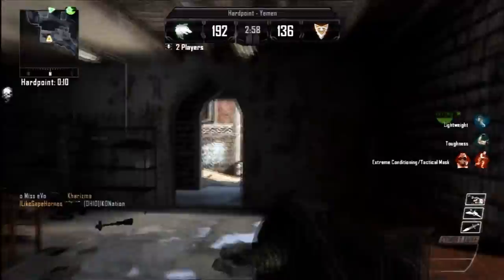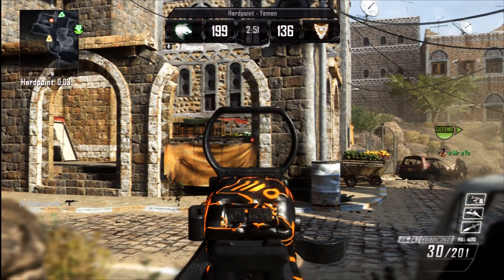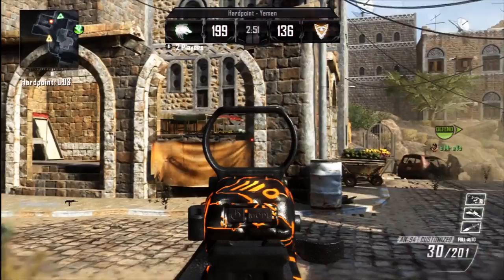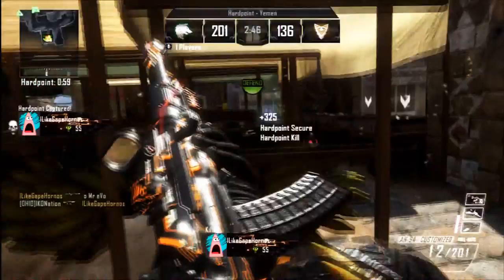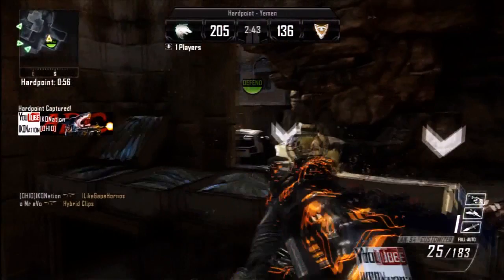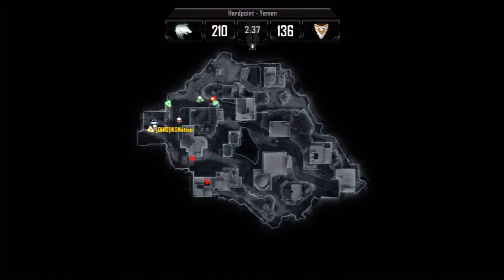It's unfortunate that I lost that gun battle but it's fortunate because I got a great spawn. I spawn here and I know exactly where he's going to be. He takes out my teammate that's rushing the hill, but I know he's probably pretty close to reloading, so I come in and take him out. Now we have control of the hill and the hardpoint. I'm looking at my mini-map and I see my teammates coming from statue, so I look over to the right to control that side.